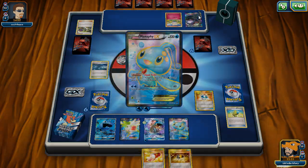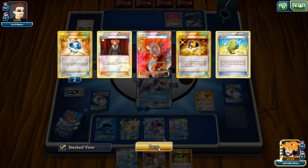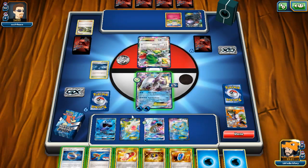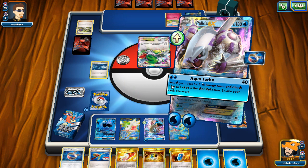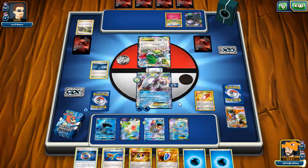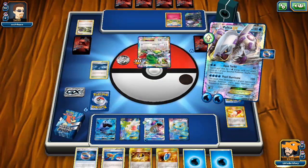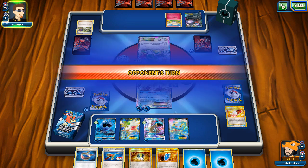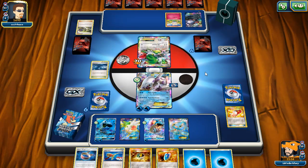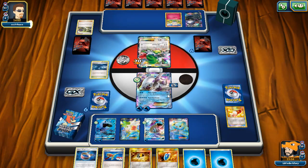We go Dive Ball and grab Manaphy - super Rod is in the deck. We'll do Trainer's Mail into Sycamore. We're going to lose poor Manaphy but it was worth it. We could have grabbed Articuno - it's not too bad against Togepi with only 40 HP. Two Waters drawn - not ideal, but we can Aqua Turbo for 70 and two-shot the Shaymin. We got enough energy to build up in two turns.